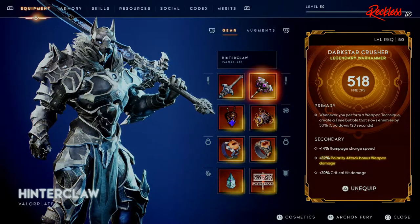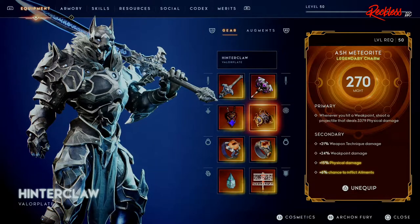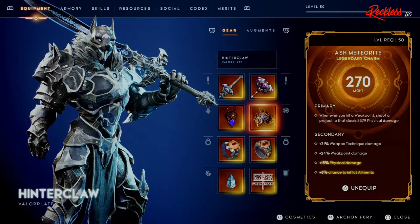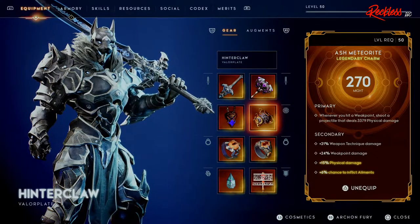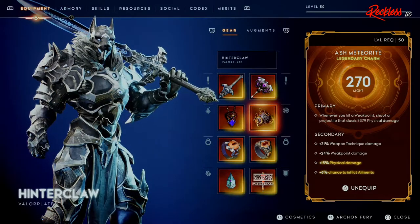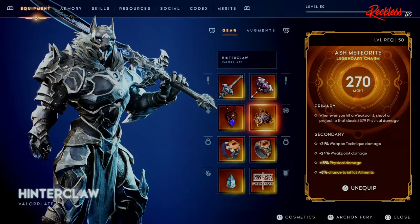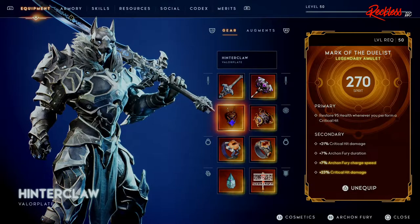For the Dark Star Crusher secondary we have plus 14 rampage charge speed, plus 32% polarity tech bonus weapon damage, and plus 20% critical hit damage. For the charm I'm using the Ash Meteorite — primary: whenever you hit a weak point, shoot a projectile that deals 3,379 physical damage. Secondary: plus 21% weapon technique damage, plus 24% weak point damage, plus 15% physical damage bleed, and plus 6% chance to inflict ailments.